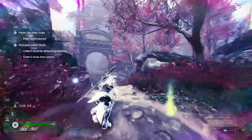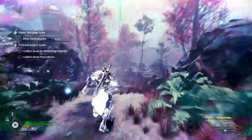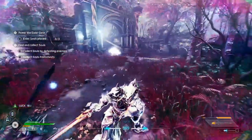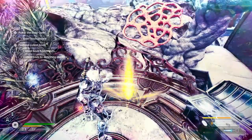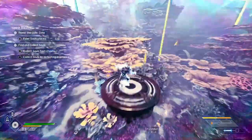Before we get into altars, let's take a look at all of the different beams of light that you'll notice when you activate your spirit vision. Spirit vision is key to this game mode. There are certain enemies you can find that can unlock new teleporters and make it easier to see different locations on the map, and some of those locations are indicated by different beams of light in the sky.